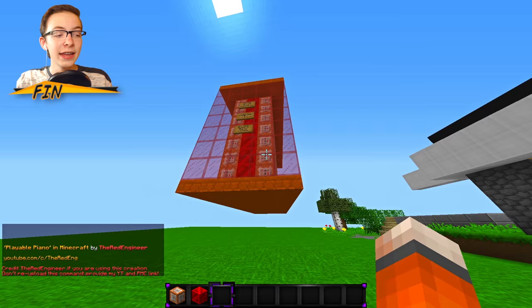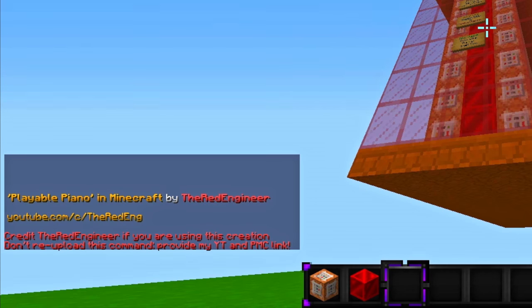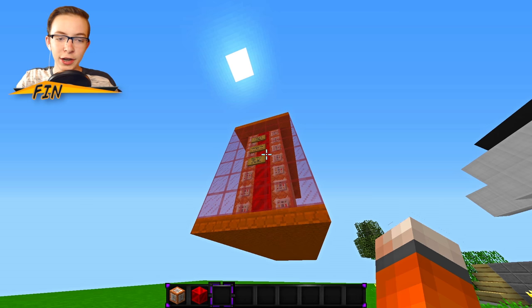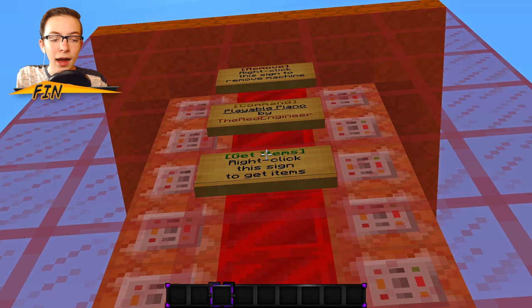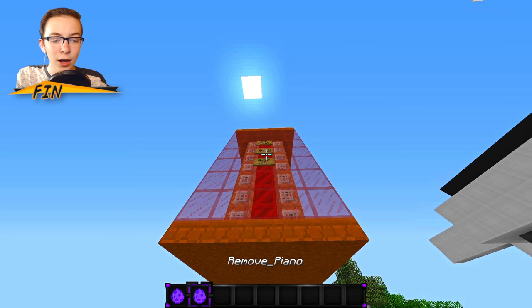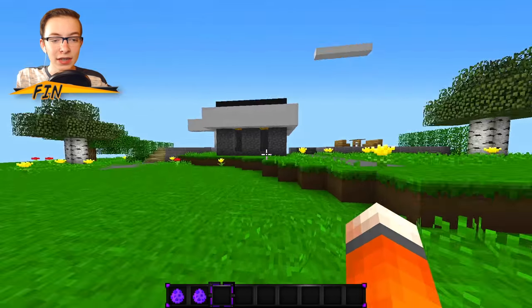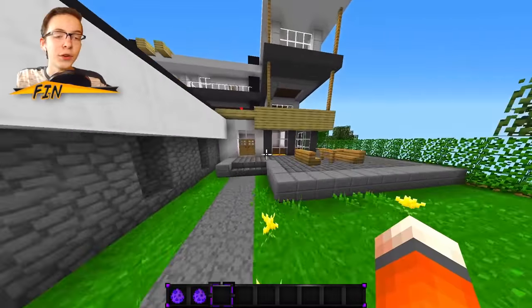It should only take a second. Then it'll say in chat 'A playable piano in Minecraft by the Redstone Engineer — you can check them out at youtube.com/TheRedEngineer.' Just right-click on the sign that says 'Get Items' and as you can see you will get a piano and a remove-piano spawn egg. You are going to need to leave this redstone contraption here while you place the piano, but you can get rid of it when you're done.